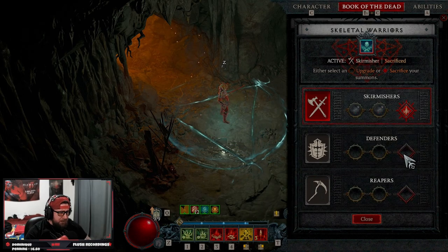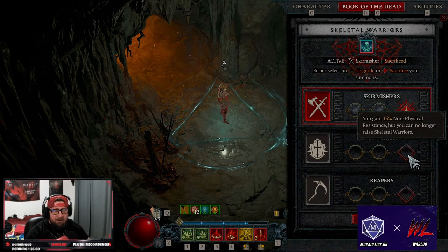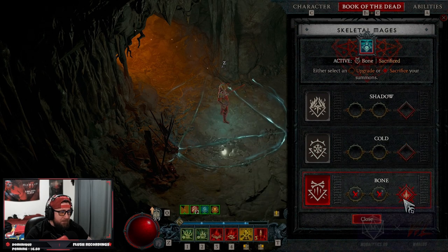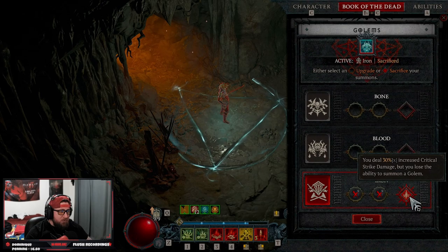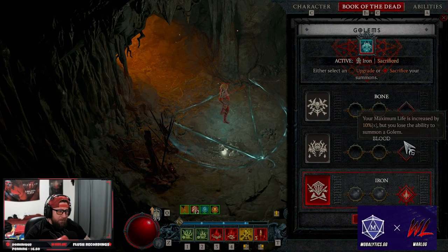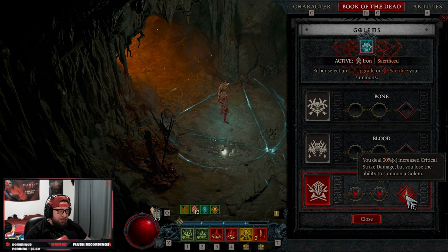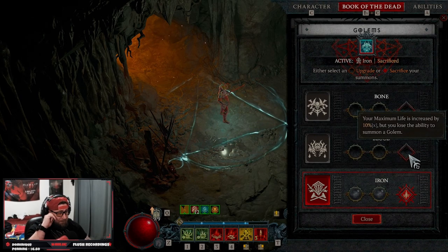Into our book of the dead, our sacrifices are going to be skirmishers with crit strike chance. There is one other option: if you don't care about crit striking, you could have the 15% non-physical resistance, but I don't think that's good yet — maybe after resistances are fixed. For mages, cold — we want the increased damage to vulnerability, but this actually needs to be on bone for the 40% increased overpower damage. For golems, we want the increased crit strike chance, though blood is also very good and will help with overpower damage since our health will be higher. I go back and forth on these two.